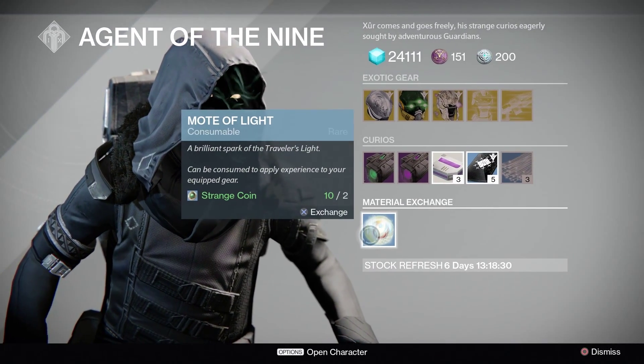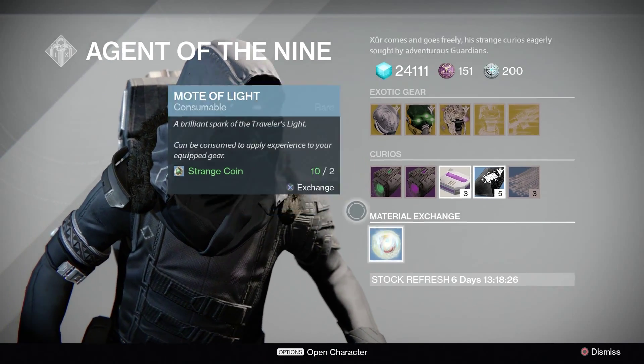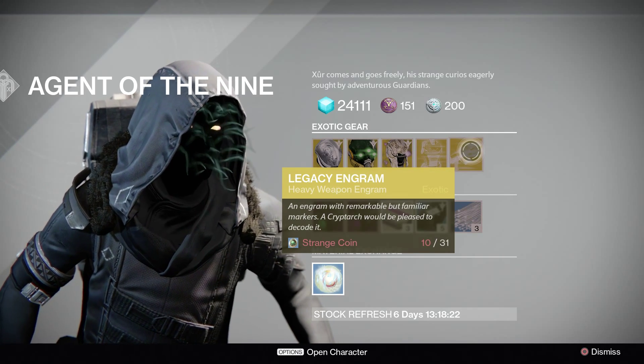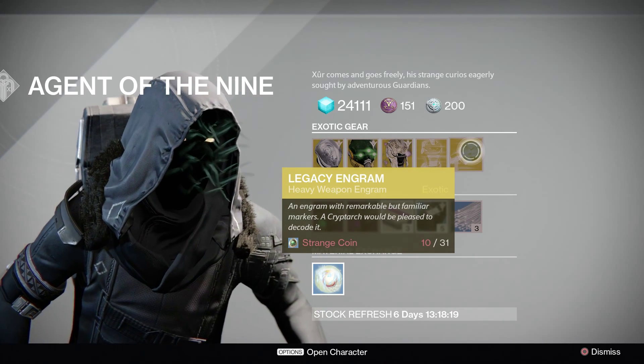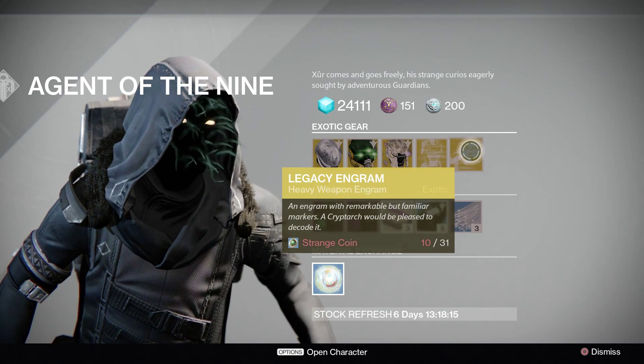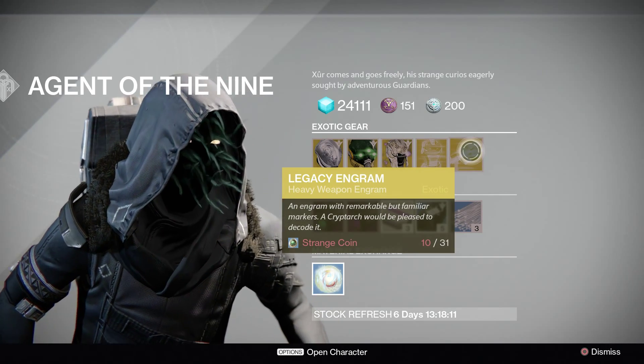Moving over to the Mote of Light, which you get 1 Mote of Light for 2 Strange Coins. Just to get this bit out of the way: you get your Legacy Engram — it's been Heavy for the last few weeks. You will only get a Year 1 Heavy Engram for a considerable amount of Strange Coins, which is bizarre. Don't buy this expecting a Year 2.